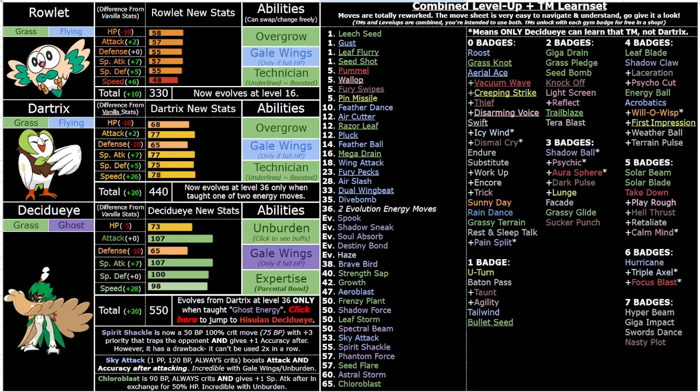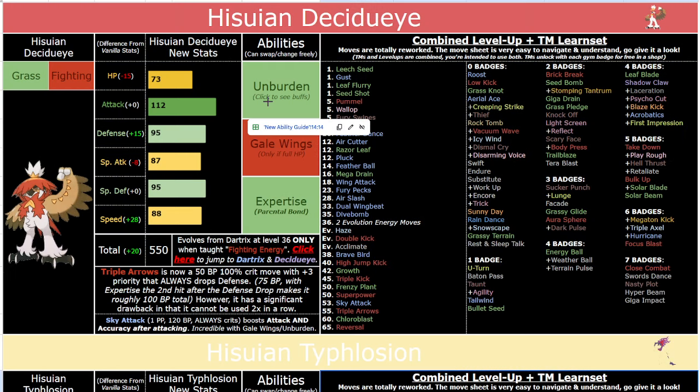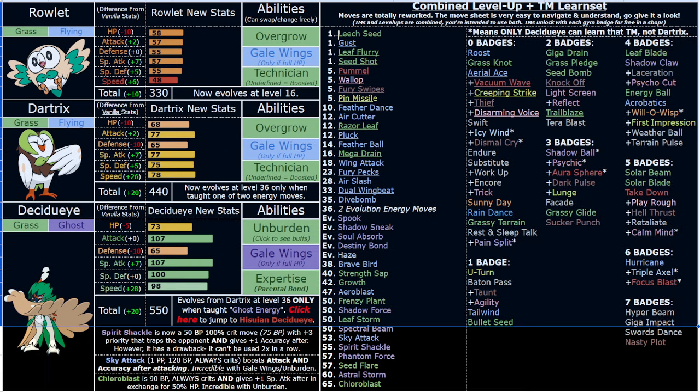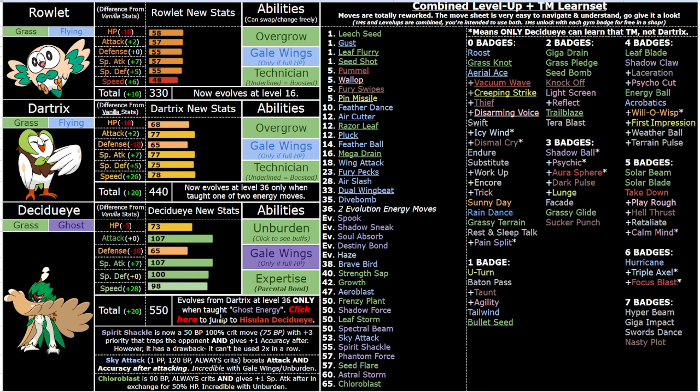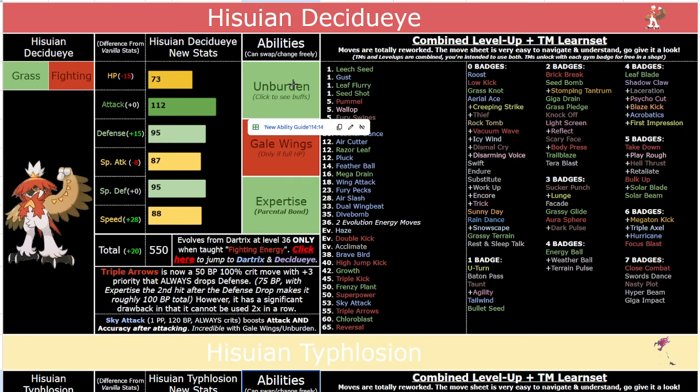What's going on y'all? I'm here to talk about not only Decidueye, but also Hisuian Decidueye. The format's gonna be a bit different in these videos because I'm covering two different evolutionary lines in one video. The reason I'm covering both Decidueyes together is because they have the exact same abilities. Their typing is different and their move pools differ, but in terms of the way they play it is extremely similar — even their signature moves Spirit Shackle versus Triple Arrows function very similarly.